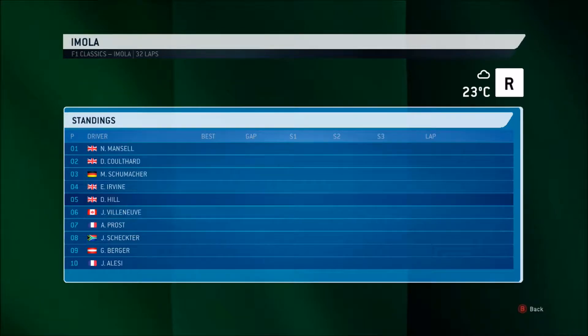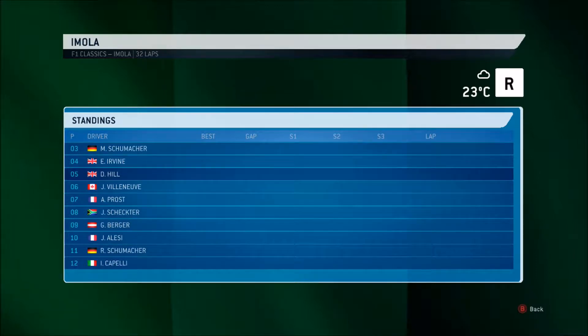Hello everyone and welcome to another episode in my classic career mode, here today around Imola. Some of you may remember this if you're of a certain age - they used to race here in real life, and more modern cars used to go around there as well with a different track layout. This is the grid for the Italian Grand Prix, because I haven't got Monza on this calendar. Prost is seventh, so let's see what he can do. I'll now hand you over to the grid presentation for the Italian Grand Prix.